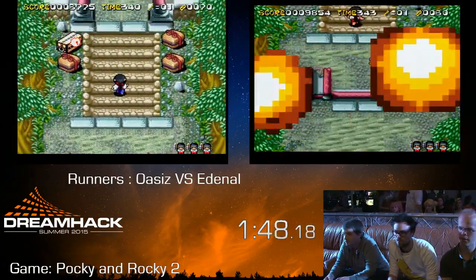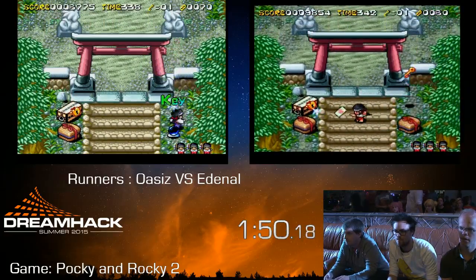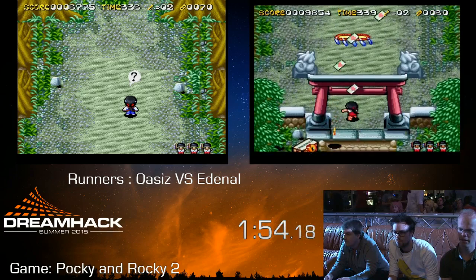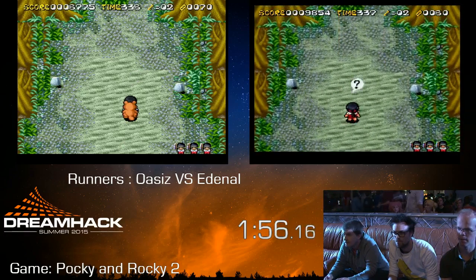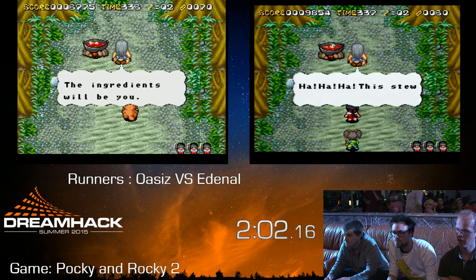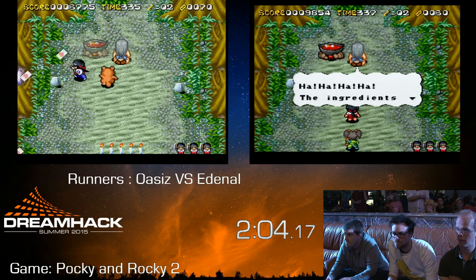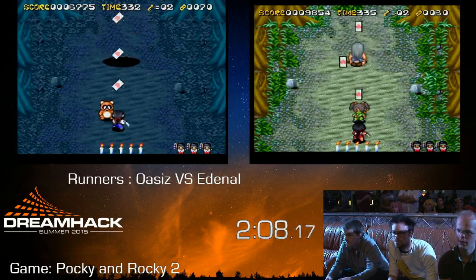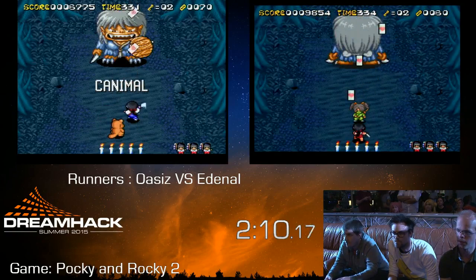I think there are a few different kinds of bombs you're able to get as well. And then there are all these different pickups available in the different boxes. It's very close so far. It looks like Oasis actually found the partner Rocky, so that might be beneficial.